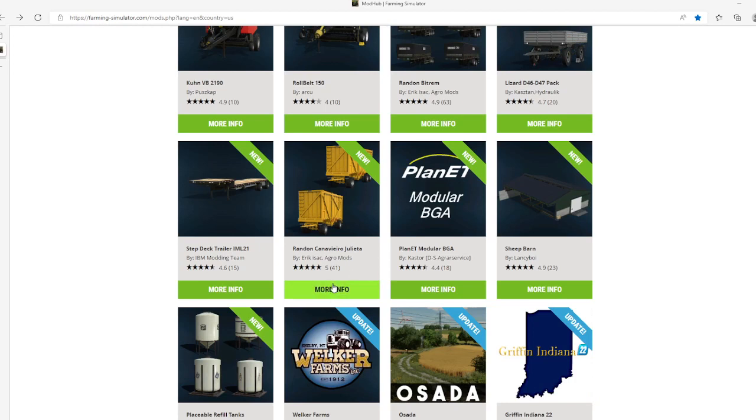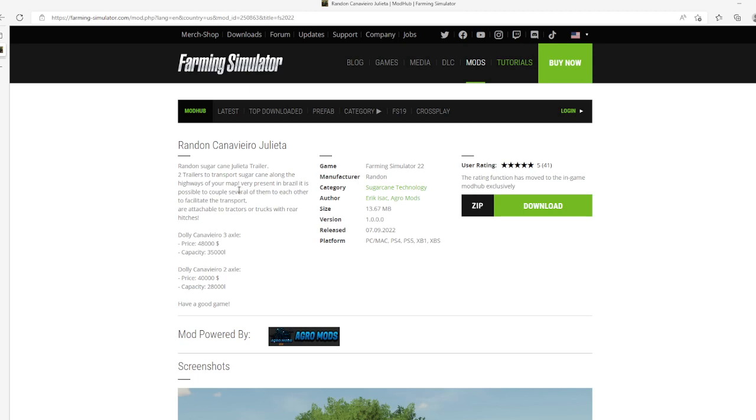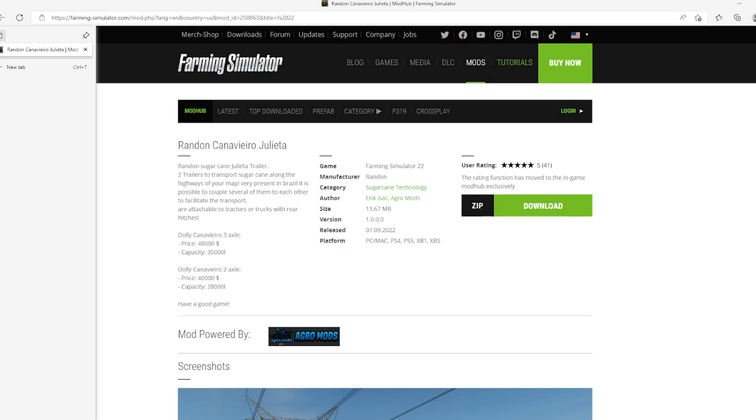The Random Club available dual-band by Eric Isaac Aggramont, rated 5 stars with 41 user ratings. The Randon Club trailers are designed to travel the high and low points of your map, very prevalent in Brazil. It is possible to couple several of them together to facilitate transport. Compatible with trucks or hitches. Dolly Carverro 3 Axle price is $48,000, capacity from the series. Dolly Carverro 2 Axle price is $40,000, capacity $28,000. Brand manufacturer is CAG or Shaker King Technology. File size 13.67 MB, version 1.0.0.0, released 7th of September 2022, available for PC, PlayStation 4 and 5, Xbox One and Xbox S.